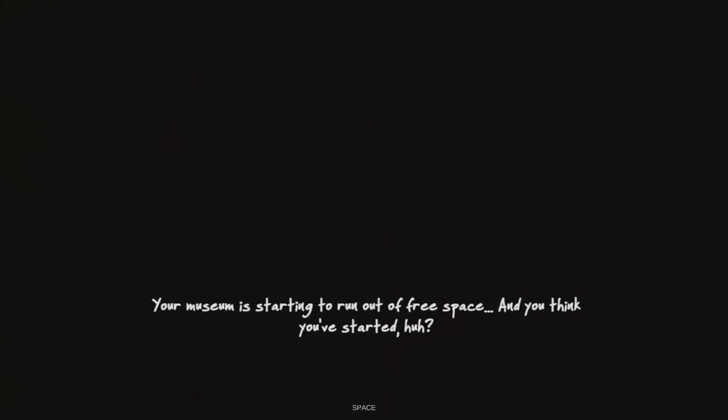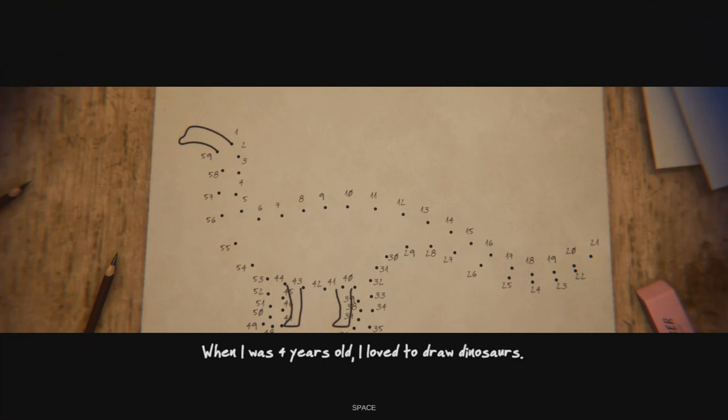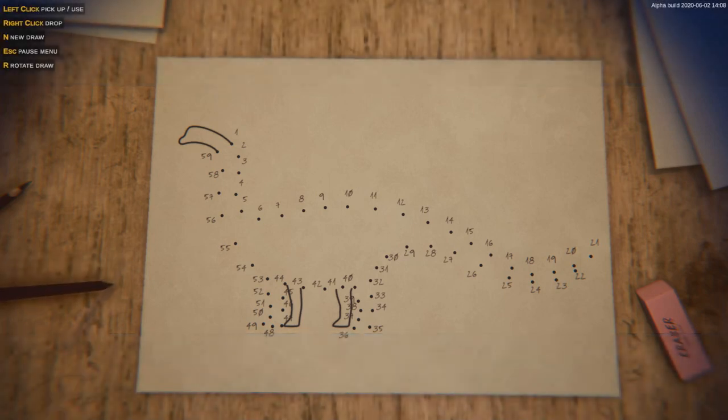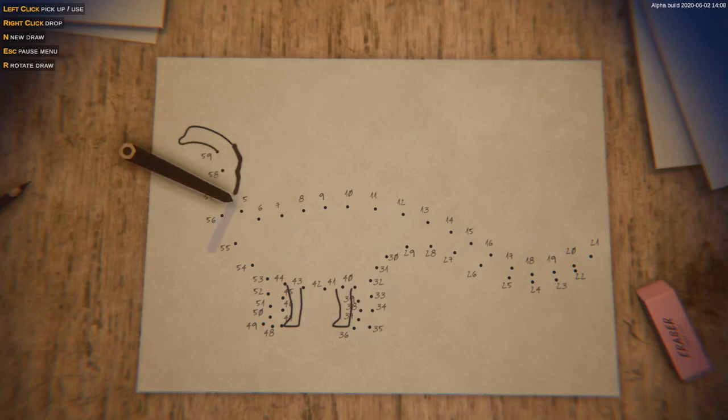We start off here and walk over to this little thing where everything gets started. It says your museum is starting to run out of free space. When I was four years old I loved to draw dinosaurs. In the beginning they're actually helping you get used to the controls by having you do some cute things. I didn't actually use dot-to-dots but I did draw them — I loved dinosaurs. Of course I'm not that great at drawing with a mouse.